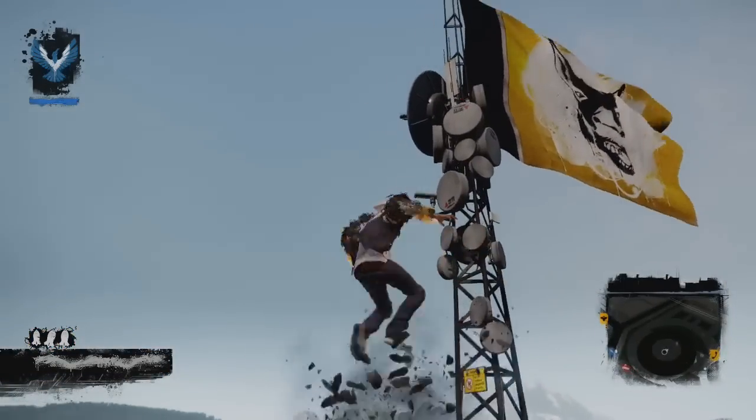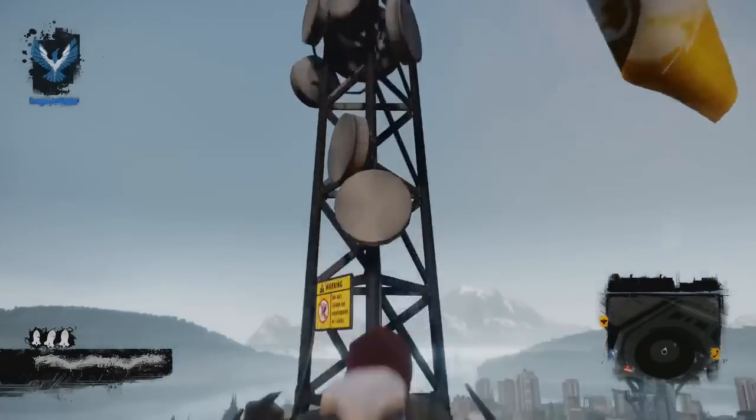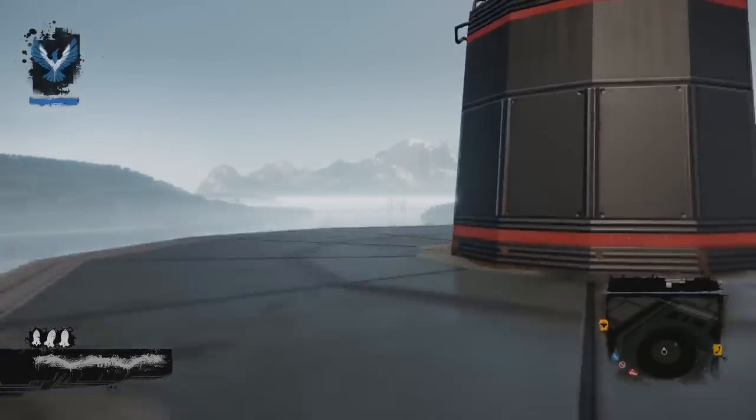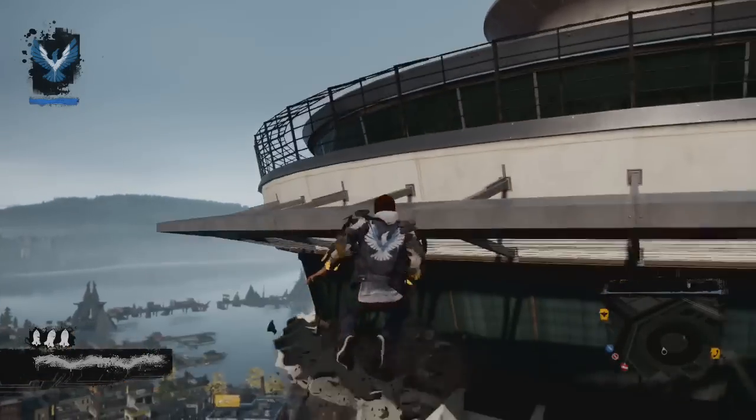So now we are on the top of the Space Needle, but as you can see you slip away from the tower when you try to land. It seems like the tower is not finished yet — you can only fly above it. It's impossible to just walk or stand on the tower without slipping away.